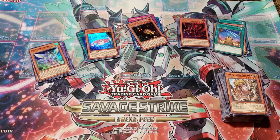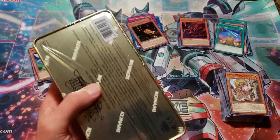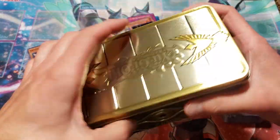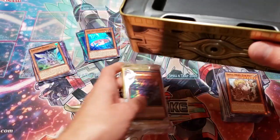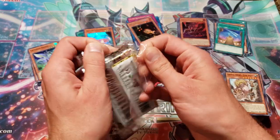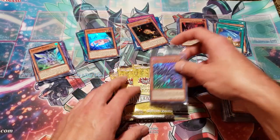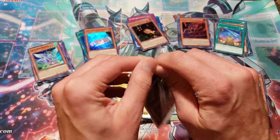Alright guys, tin number four — we are at the halfway point. Three tins including this one left. We still haven't seen our Borol Sword or the Altergeist Multi Faker. I feel like there's gonna be one in here. We did actually get the Danger Jackalope previously already — that's the second most expensive card right now in this set. I'm pretty happy about that. We pulled the Danger Snake, the Mothman. I'm pretty happy about getting two Nibirus already — I might actually end up with a playset of them. I'm kind of shocked. I thought that was gonna be short printed for the promos. Still need Obelisk for the God cards — I pulled Slifer and Winged Dragon Ra already.